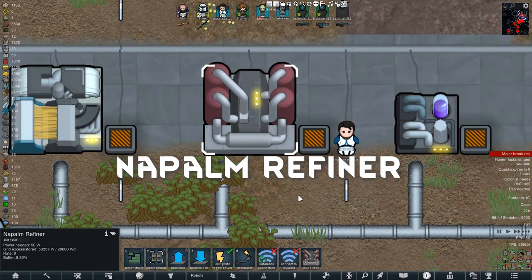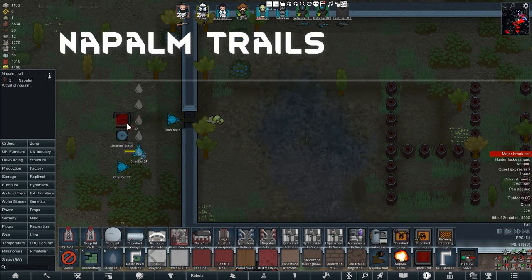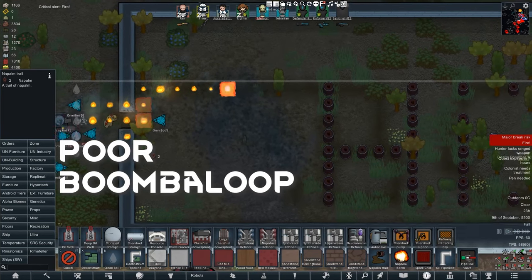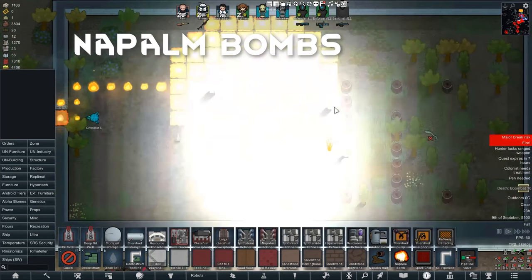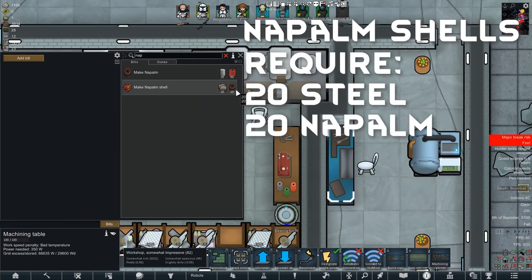I love the smell of Napalm in the morning, and that's why I love this Napalm refiner — weaponizing chem fuel was never so easy. You can lay Napalm trails, ignite them, and make funny messages to your enemies. Poor Boomalope. You can also create Napalm bombs. From the machining table you can make Napalm shells, which just cost 20 steel and 20 Napalm.